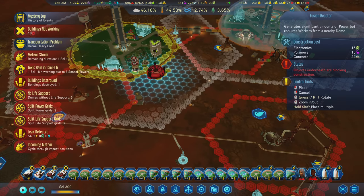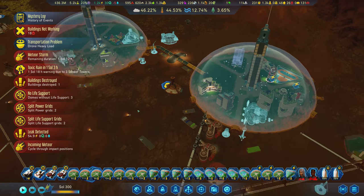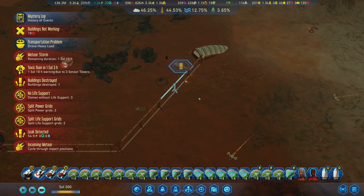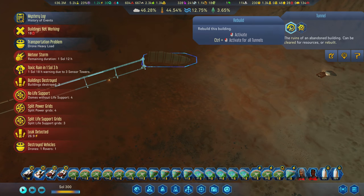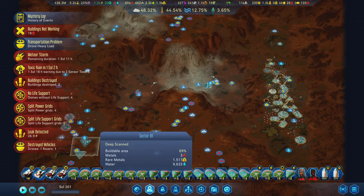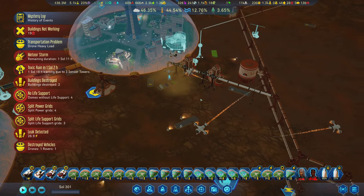I'm going to put it right here so both domes can work it. It's 15 electronics - let's make this happen as fast as we can. It's going to destroy the whole damn thing. God, I hate these meteor strikes, man. I freaking hate these things so much. Damn it - rebuild it, please. This new factory was looking so good, though. It really was. And not anymore.